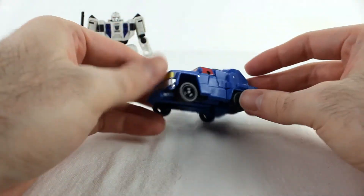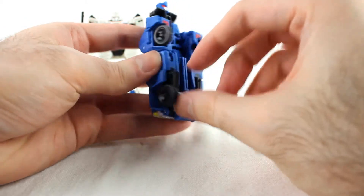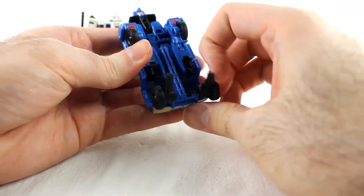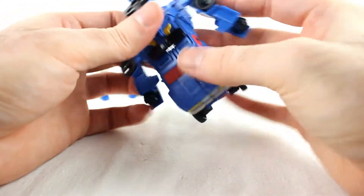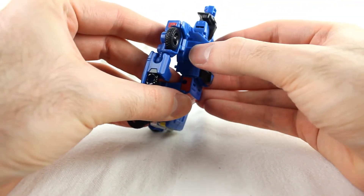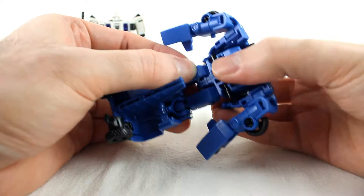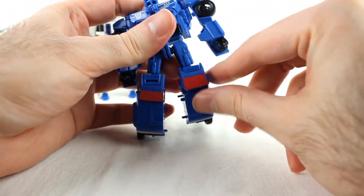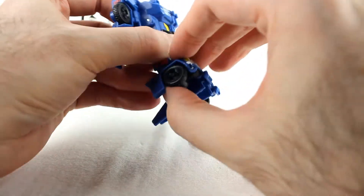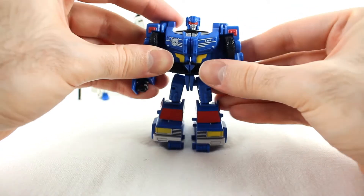Road Trap is also pretty easy. First, uncurl and straighten out this whole bit, take the little black pieces at the front and move them down, move the wheels out of the way. Untab the arms from the side and move them out. Take the whole back section - there's a rotating hinge back here - and move it up, which exposes the robot legs. Separate the legs out, take the windows and move them up, take the hood of the truck and move it up, move the black pieces into the foot, move the arms all the way forward, rotate the head around, and you've got Road Trap.